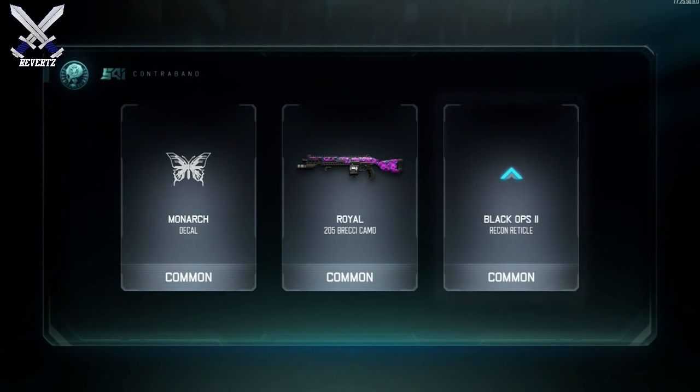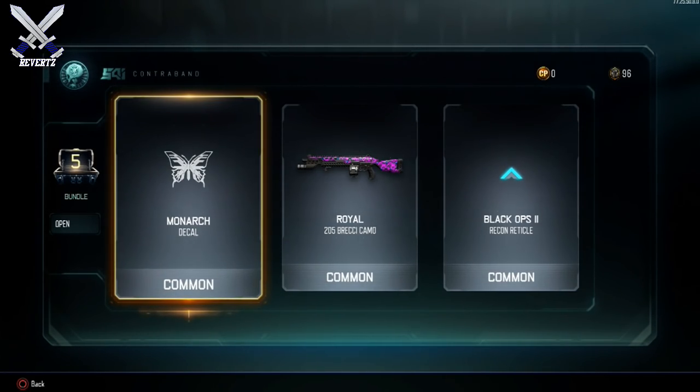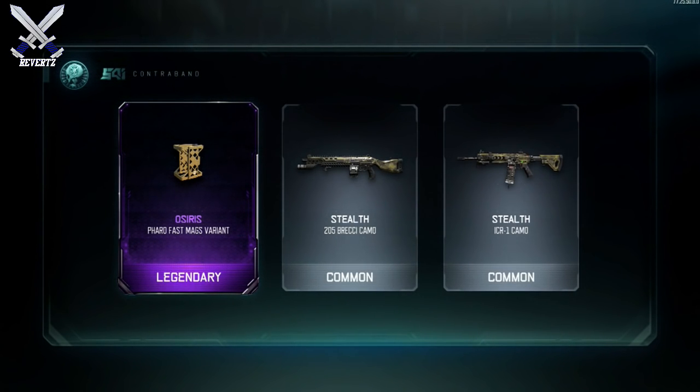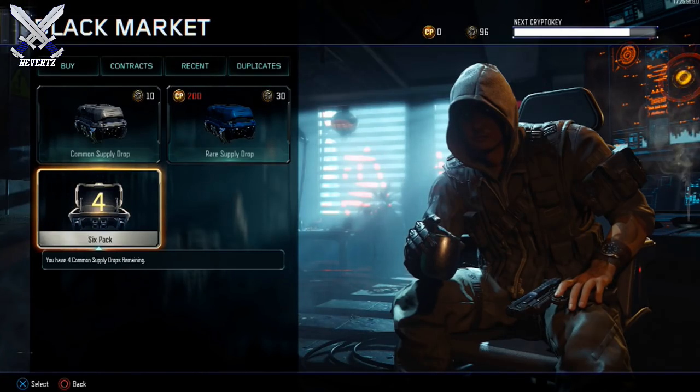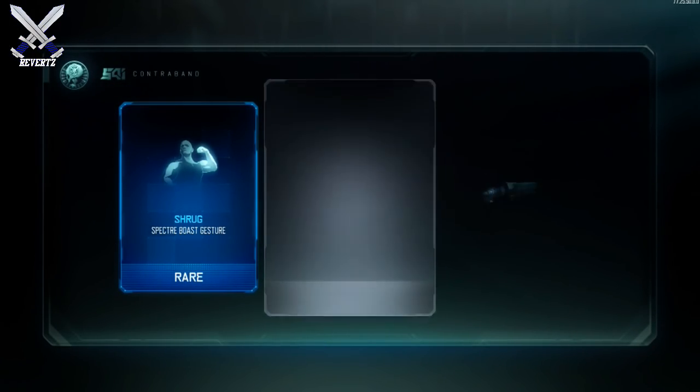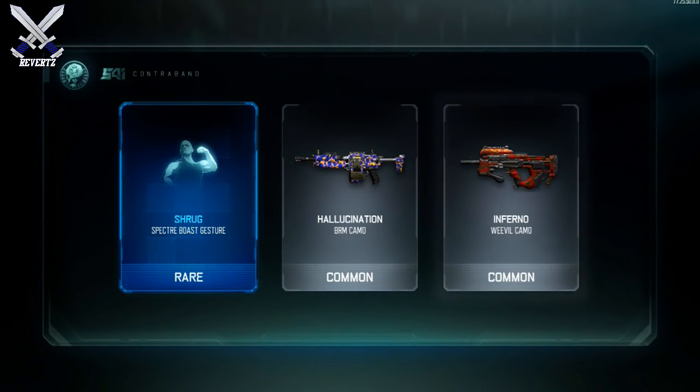I went ahead and opened up the 6-pack supply drop bundle and I really didn't get anything worth noting, to be honest. I did get a lot of duplicates, which kind of sucks. I actually ended up burning 15 duplicates out of the 18 loot items I received from the 6-pack supply drop. Also, I didn't get anything from this month's or last month's contraband drop, so that kind of sucks as well.